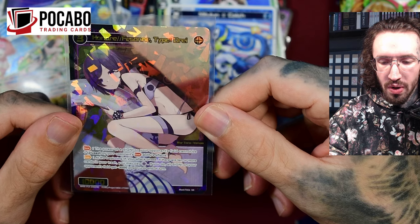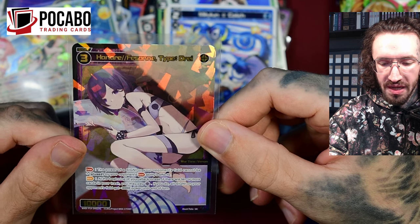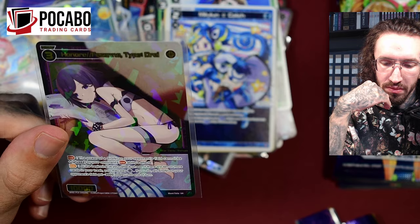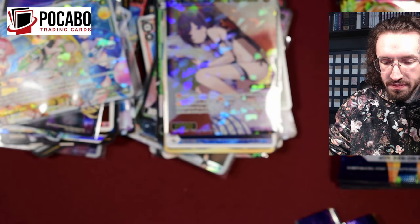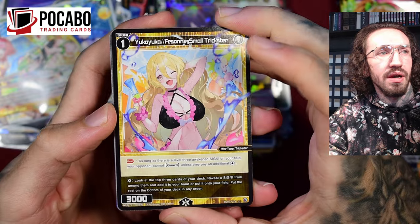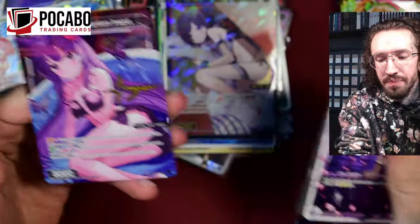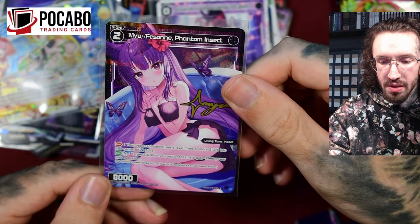Getting a SIGNI Barrier or an LRIG Barrier is very nice. We have Hanare Type 3, super rare: the power of a SIGNI on your opponent's field cannot be boosted by your opponent's constant ability effects. At the beginning of your attack phase, if there are 10 or more cards in your trash, you may pay one black - if you do, all SIGNI on your opponent's field get minus 3000 power until end of turn. I don't really know how relevant the constant effect is in the current meta.